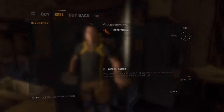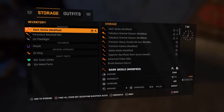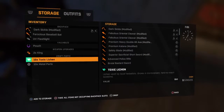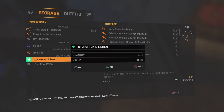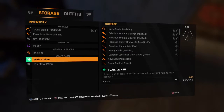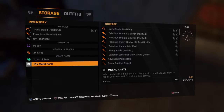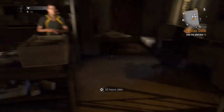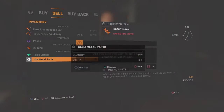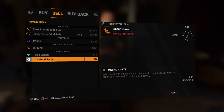What you want to do is go to your stash and put the toxic leachings away. Put nine away and keep one in your inventory. Obviously the more metal parts you have, the more money you can make. Then go back over to sell and do it again - X and Square together, millisecond after press the touchpad.